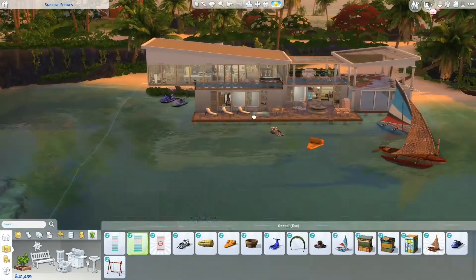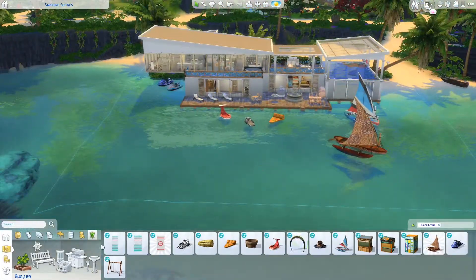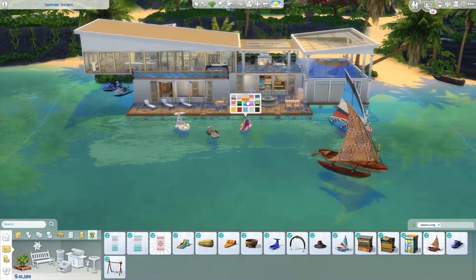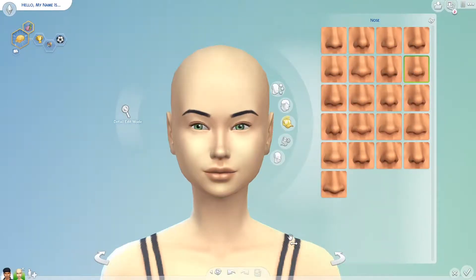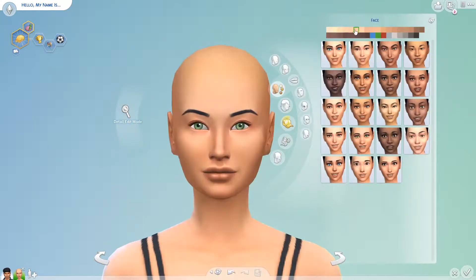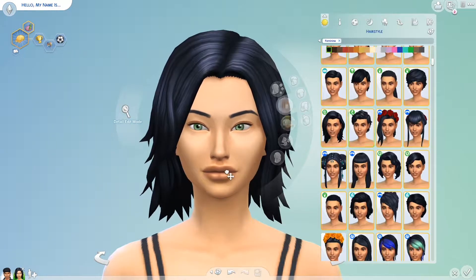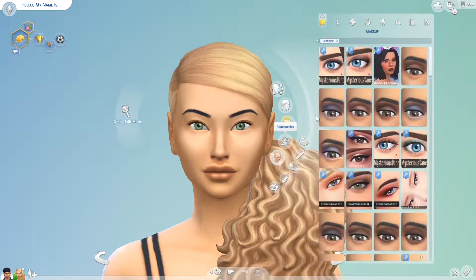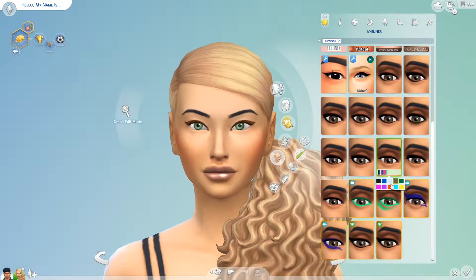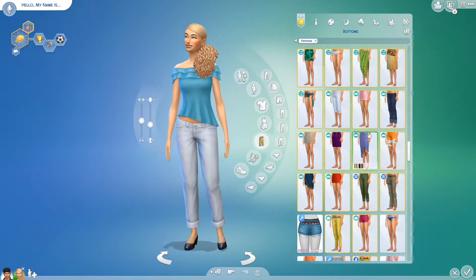We're about done with this build — just adding some things in the ocean. There's not much to add in the ocean; I could add plants and pool objects but I forgot about those. Anyway, here I'm making the mom in CAS. I feel like maybe she's part Japanese, or she is Japanese — she has very pretty green eyes, which maybe she wears as contacts since it's not that common for Asian people to have green eyes naturally.